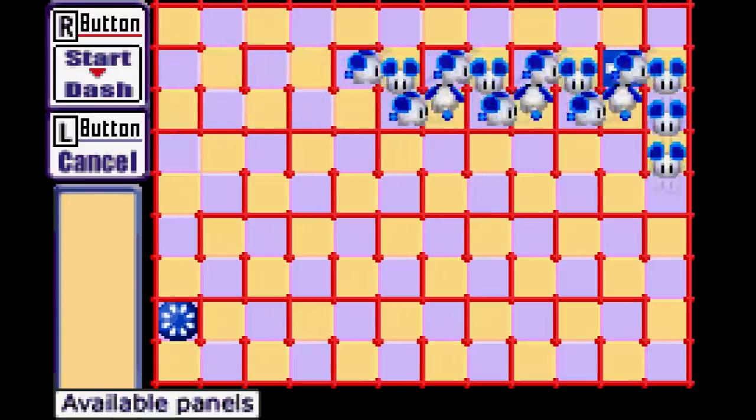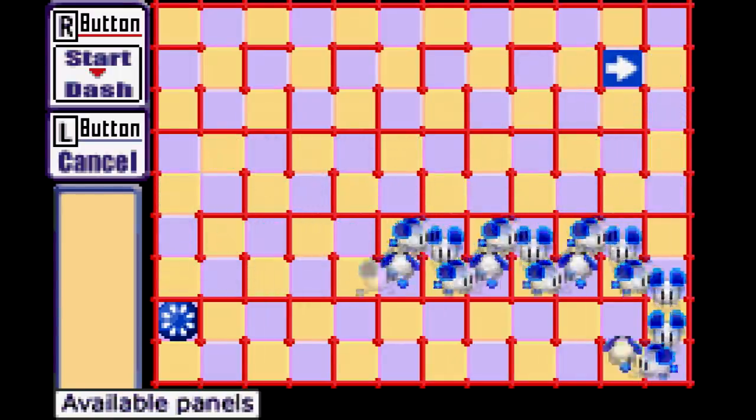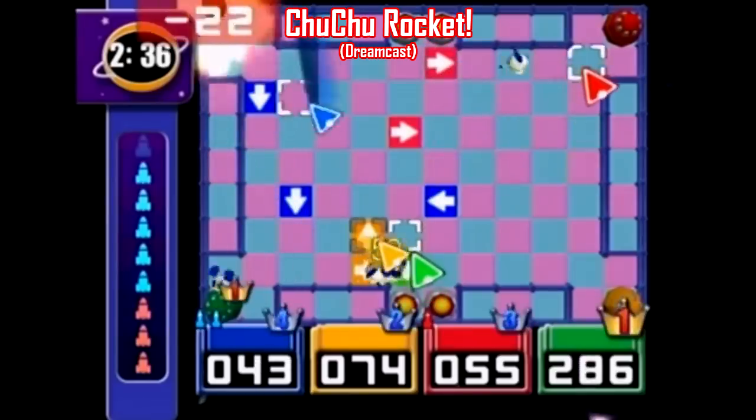Here's an odd one out of the Game Boy Advance catalog — it's Choo Choo Rocket, a single-screen puzzle game originally made for the Dreamcast in 2000, then ported to the Game Boy Advance a year later, with both versions developed by Sonic Team.